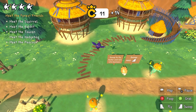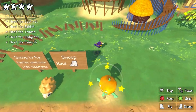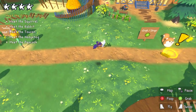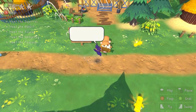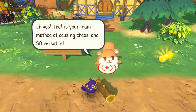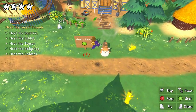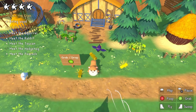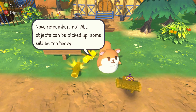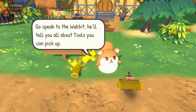Oh yeah, it looks like somebody's house! We swoop in on the bunny rabbit — when you swoop you can grab things. That's your main method of causing chaos. We're asked to go help by bringing back some scattered logs. I'm just going to pick them up — not too heavy. Go speak to the rabbit, he'll tell you about the tools you can pick up.